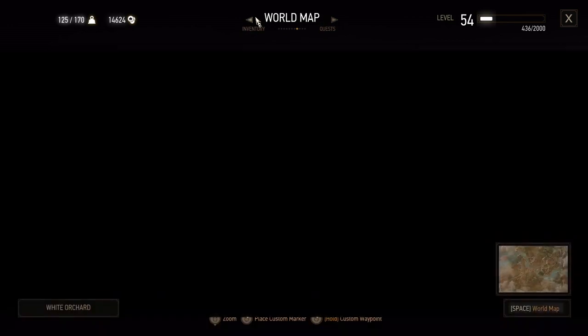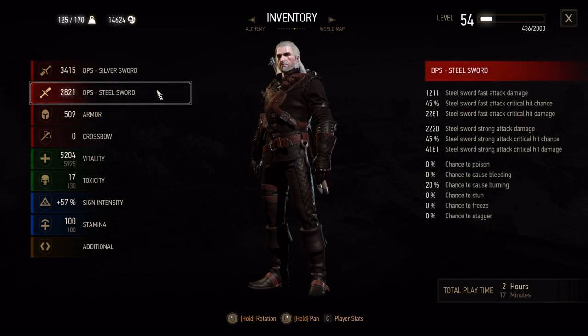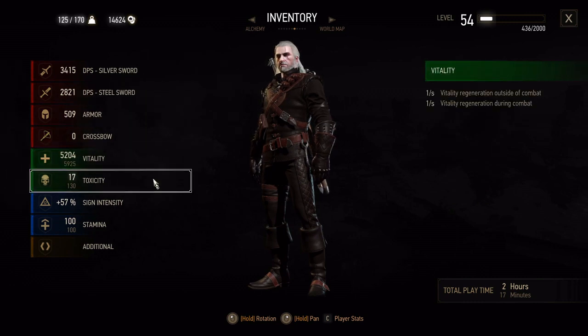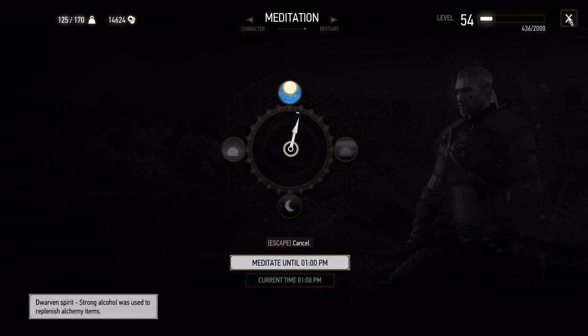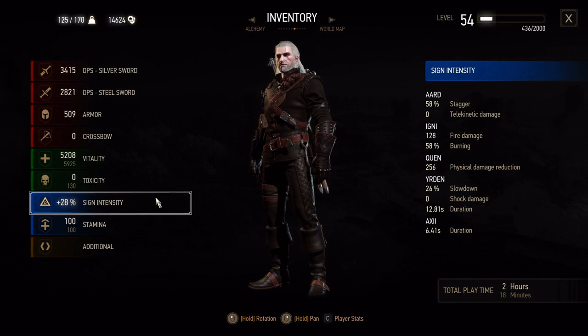So that's the build. I'll quickly show you the stats. Normally, because armour perks may vary, this will come out above 3,000 on your silver DPS and above 2,500 on your steel DPS. Vitality is going to be around 6,000. Sign intensity sits at a flat 28 — I was hopped up on Petri's Filter, but there you go — a flat 28. And that's the build.